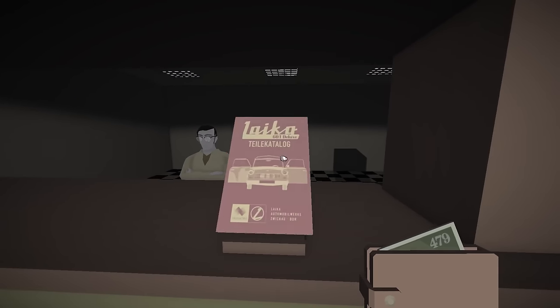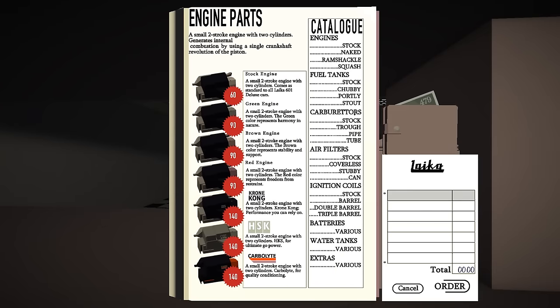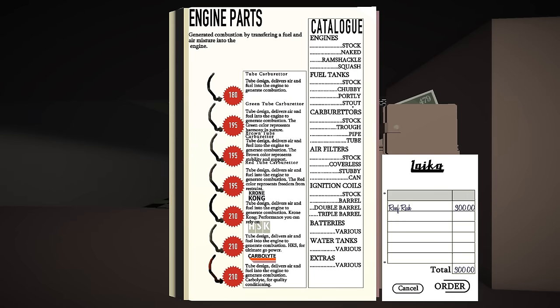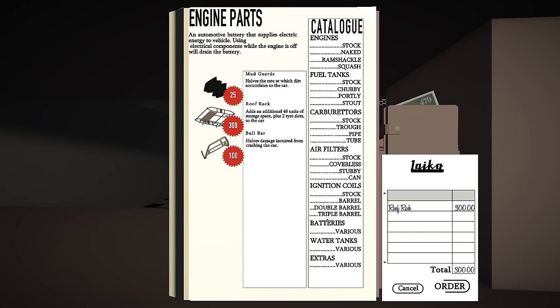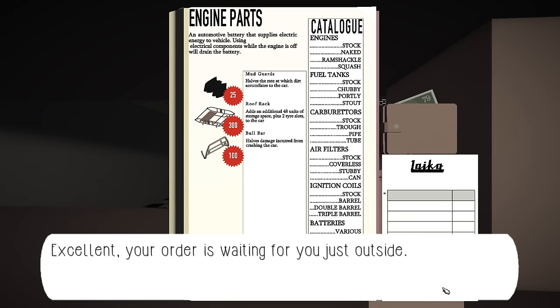So you go to the upgrade shop, this dude with the glasses just stands there, you open up the catalog and say what do I want - you have all of these possible options. I actually don't want any engine related parts right now. I want 'various' and then I want a roof rack so I can store more things on my car. I still have $179 left to spend. I don't really need a bigger water tank since I rarely use it. Maybe we'll just grab the bull bar so I damage the car less. And we will order those - it says your order is waiting for you just outside.